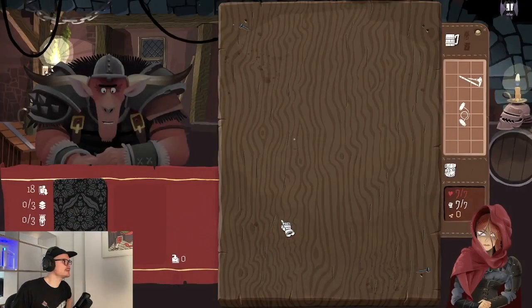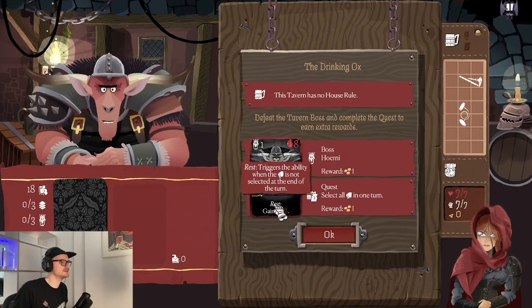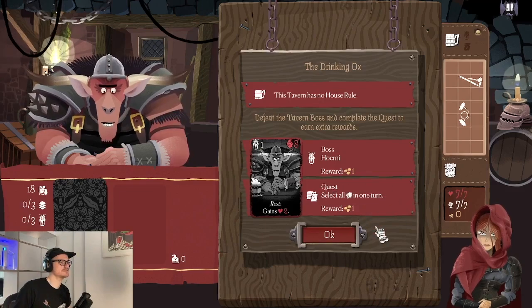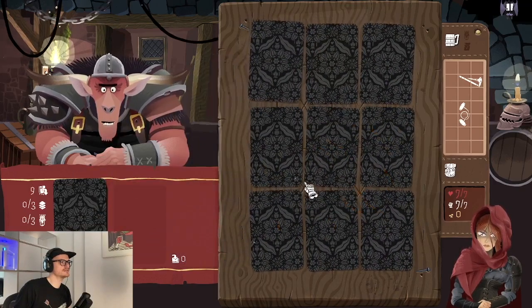You can already see the first boss sitting there. The first tavern is always the starting tavern — it's the Drinking Ox. The first starting tavern doesn't have any health rules, but we have a boss which is Herney. He basically gets more health when we don't select him — the keyword 'rest' triggers when the card is not selected at the end of the turn. So we need to attack him and always select him so he doesn't get stronger. You also have a quest in each game — this one is 'select all cards in one turn', and you get rewards for completing a quest or defeating the boss.